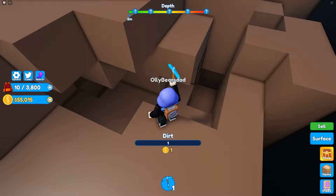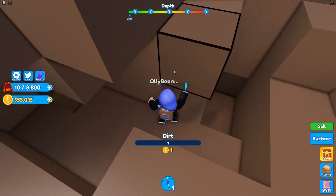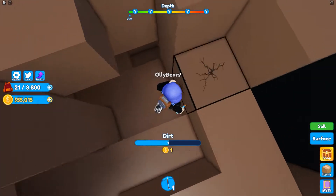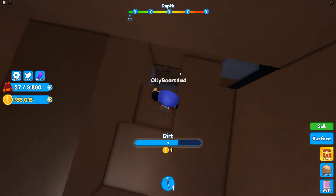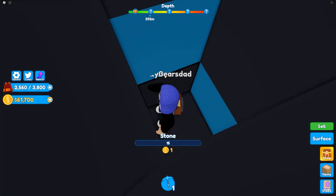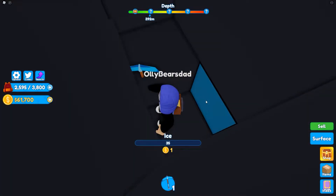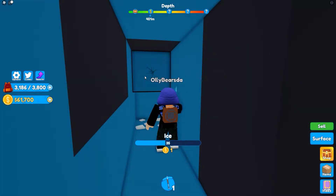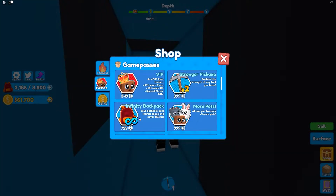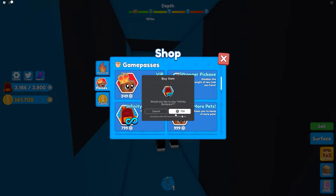An auto-clicker might be good for this, but auto-click is terrible because you have to hold it. Already now we're going to be able to go quite deep — hopefully find some cool stuff. Oh, what's that? That is ice. Backpack is filling up — definitely need the infinite backpack. That's 7.99 and it is so tempting to get everything on here.